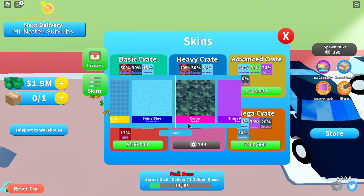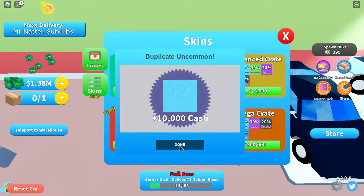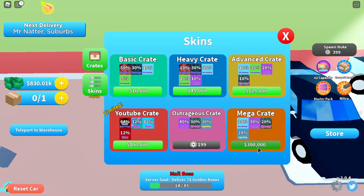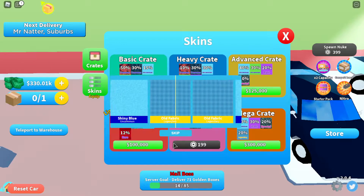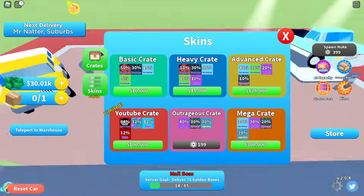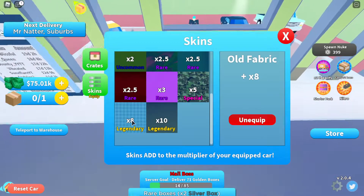I thought the legendary rate was 20% — jeez. What is this RNG right now? I think I might run out of money. I got a legendary but not the one I wanted. You can also buy crates. The game really pushes Robux purchases, and I got another legendary but still didn't get the specific skin I need — this one right here, which I don't have.